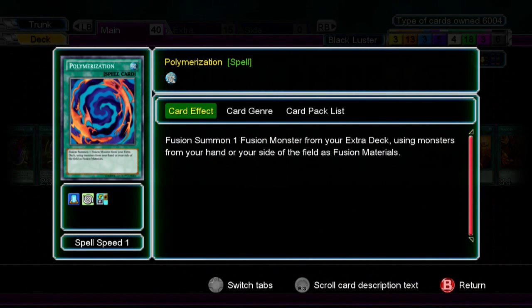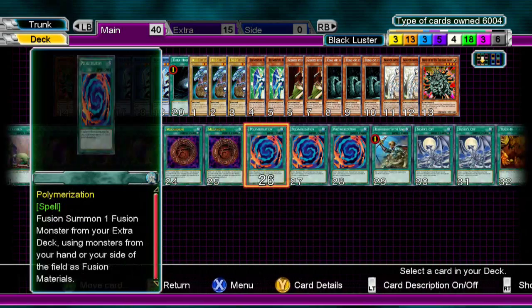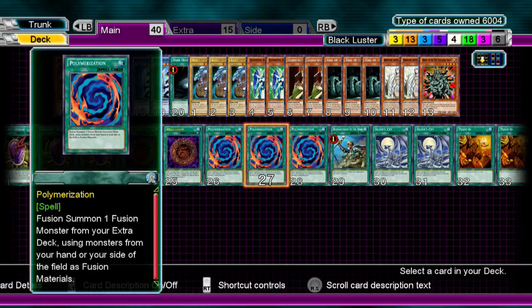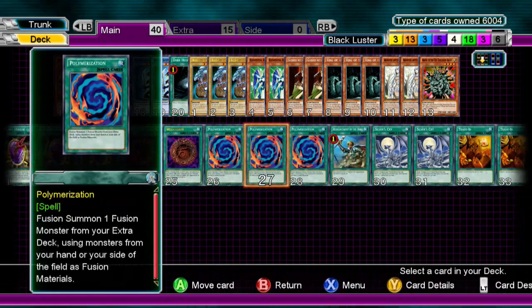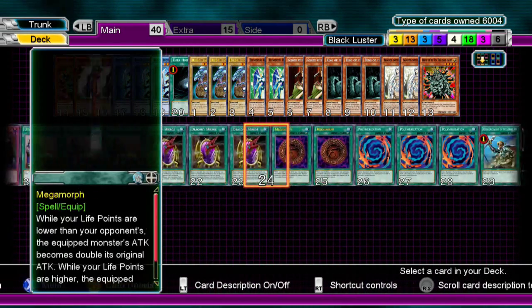We have 3 Polymerization. This helps with fusing using any monster in your hand. Dragon's Mirror handles fusion if materials are in the grave, and Polymerization handles fusion from the hand. If they're on the field, either one works. So you have 6 kinds of fusion cards total, which really helps.